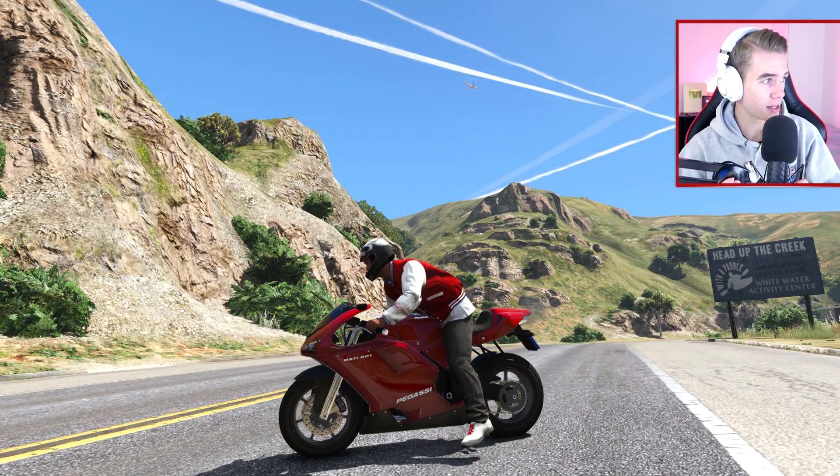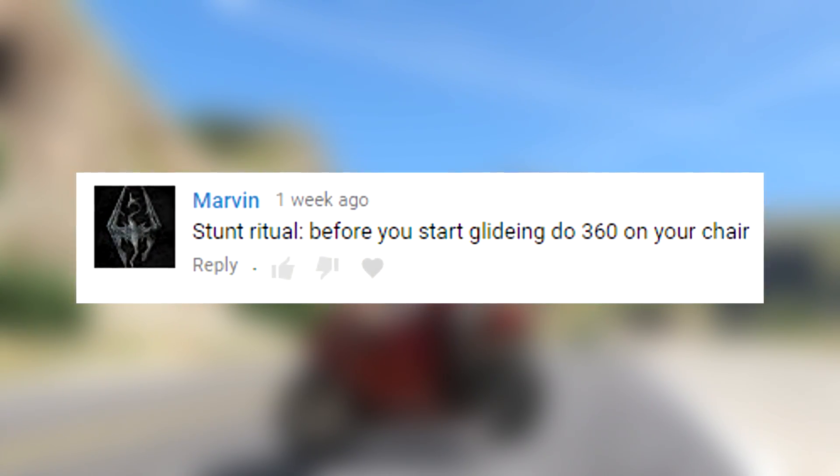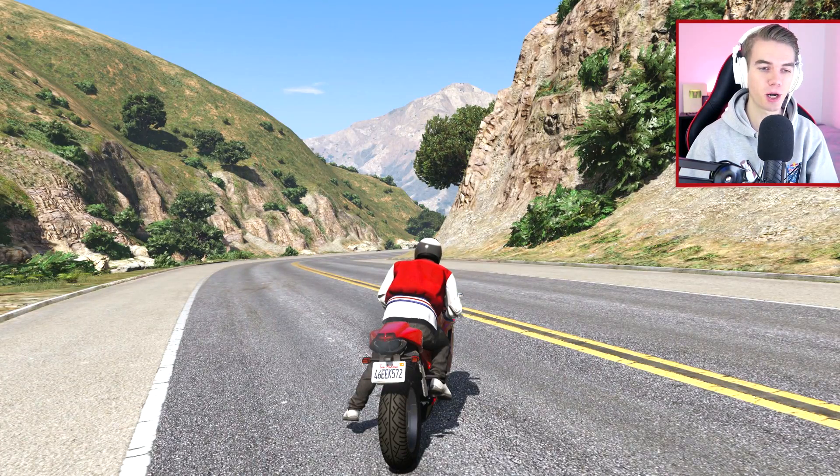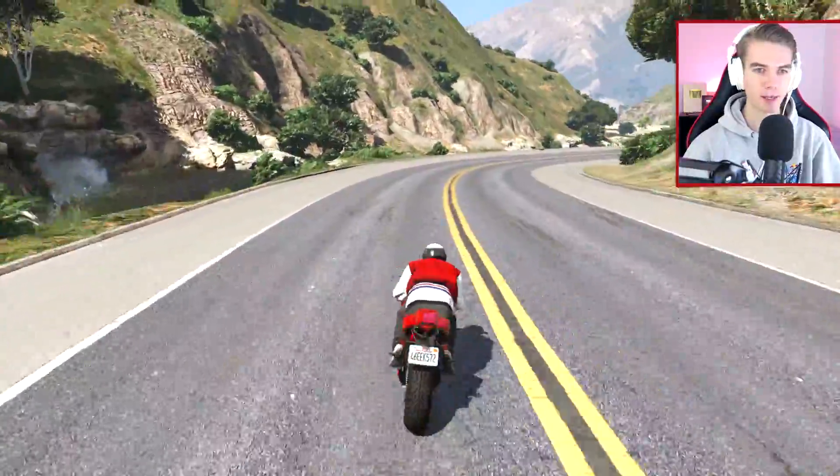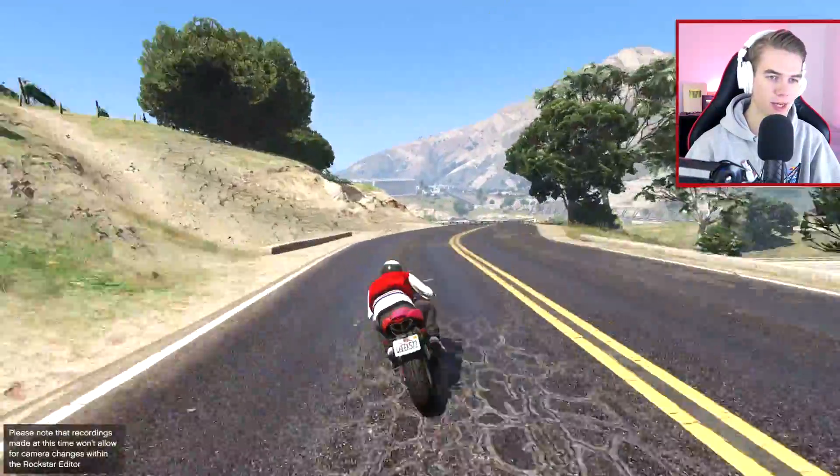Alright, so the first stunting ritual is: before you start gliding, do a 360 on your chair. Okay, so I won't be able to do it while I'm driving, so I'll just do a 360 on the chair and then do the stunt. There we go. Alright, 360 — let's go! Let's give each ritual three attempts as usual.